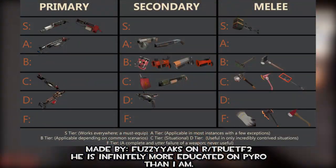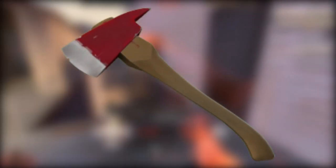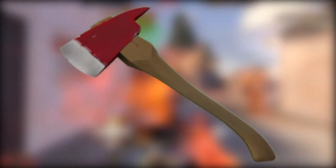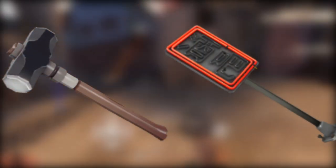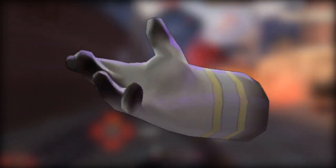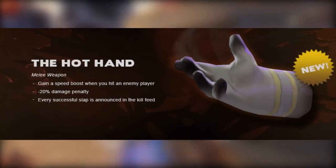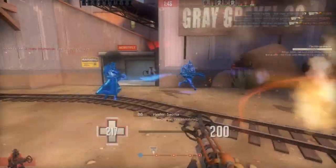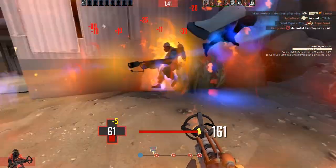In fact, the Fragment is probably worse than literally every other Pyro melee. The Powerjack is great for a finishing blow after setting someone on fire. Stock is great for a finishing blow and consistent damage output. The Home Wrecker and Neon Annihilator can break sappers, the Third Degree can hit anyone connected via a medi beam, and the only other contestant for worst Pyro melee is the Hot Hand — but even it has utility in gaining a speed boost when you hit an enemy. The Volcano Fragment is a gimmick.